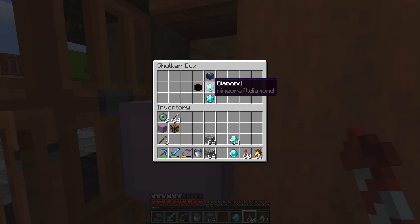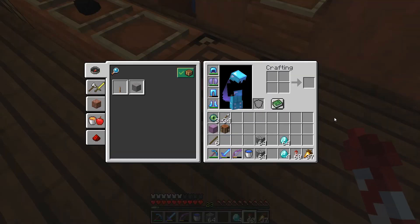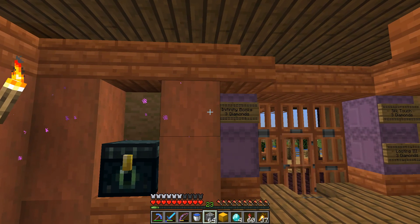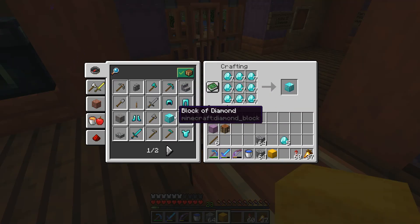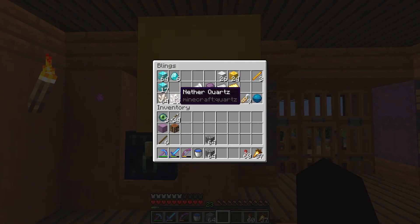The ghast is gone, there was the ender dragon and I think there were two magma cubes — somebody bought a magma cube head too, that is awesome. Another stack of diamonds, let's turn them into blocks. So yeah, we are doing pretty good — we're up to a little over a stack of diamond blocks.